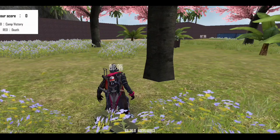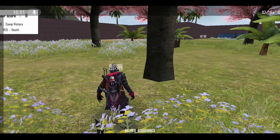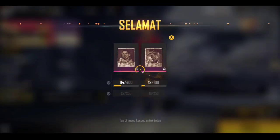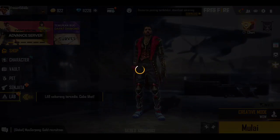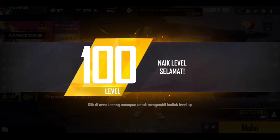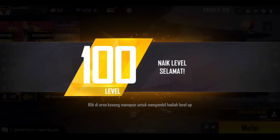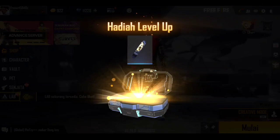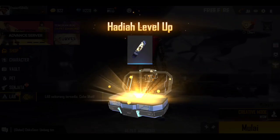Kita langsung balik ke lobby. Tadi level akun gue udah level 96, disini kita coba lihat naik berapa lagi. Langsung auto naik ke level 100! Dengan sangat mudah, cuman hitungan detik, seketika naik ke level 100. Teman-teman bisa langsung praktekkan sendiri — ini 100% bug, dan trik ini cuma bisa kalian lakukan di Free Fire Advance Server.